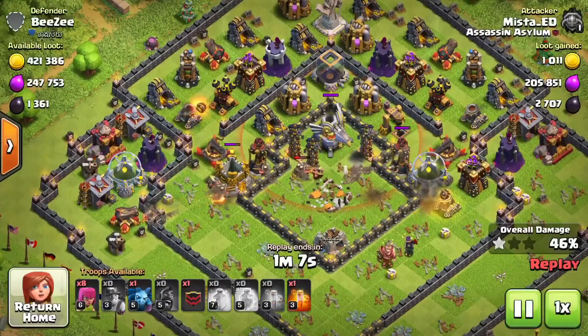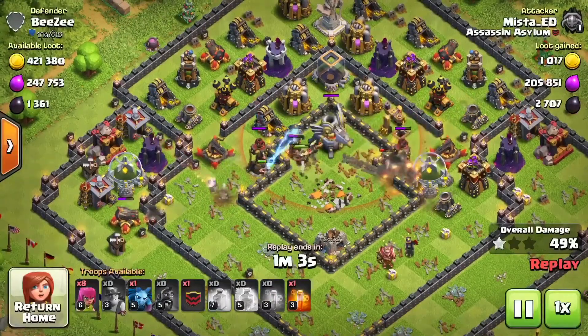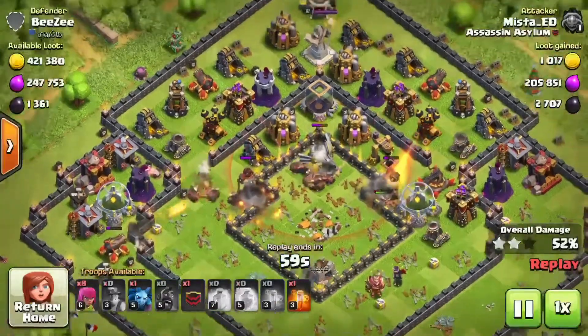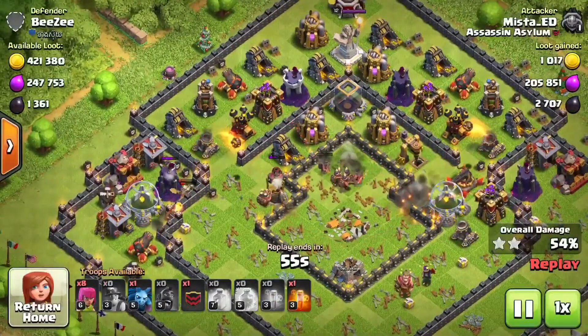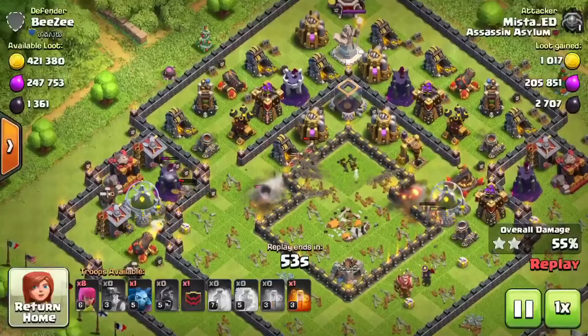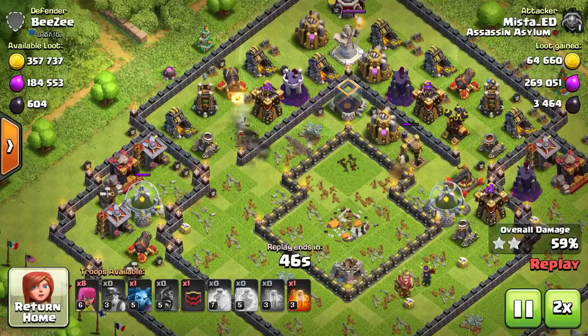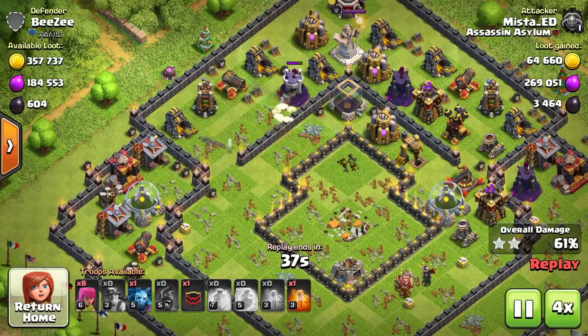I already got like 2,700 dark elixir right there and really that's my main goal. You could try to go get the elixir and the gold, but for me the only thing I'm focused on is dark elixir right now. Most of my walls are almost maxed out so I'm just working to try to get my heroes up there.